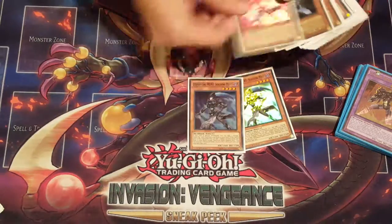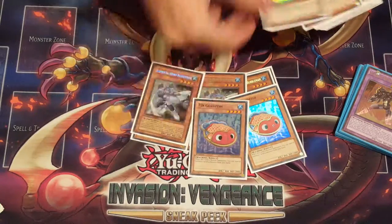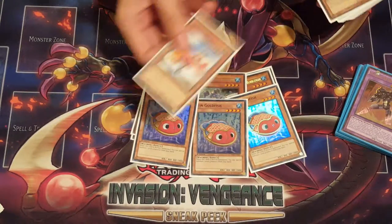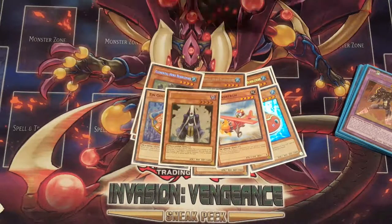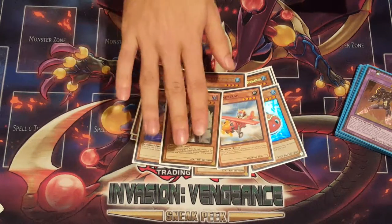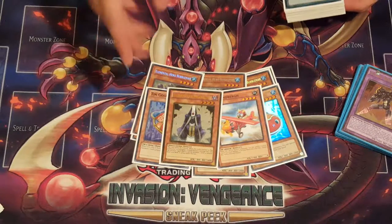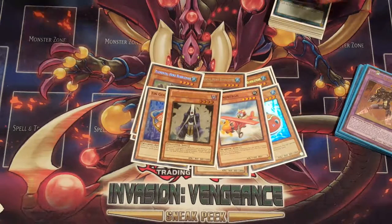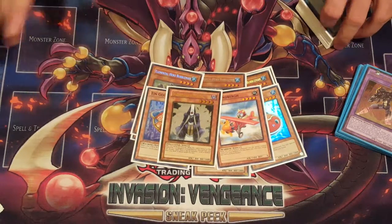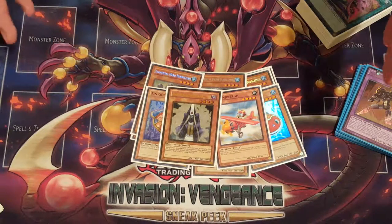I'm going to start with 3 Shadow Mist, 3 Bubz, 3 Tin Goldfish — very important for making Bahamut Shark — 1 Goblin Bird, and 1 Summoner Monk. Summoner Monk is still necessary; I hate this card because your worst hands are hands with too many monsters, and if you have that along with multiple heroes in hand, your hand is just absolutely horrible, because you need those power spells to make your combos and opening plays that much stronger.